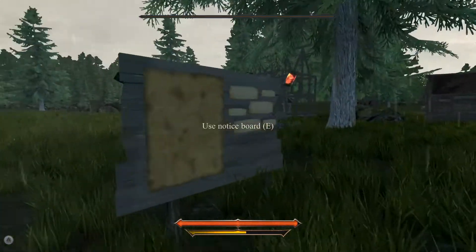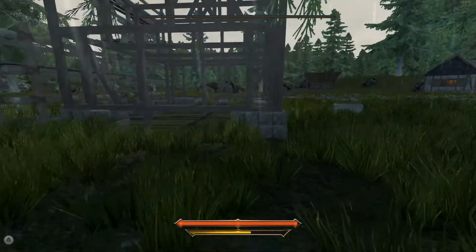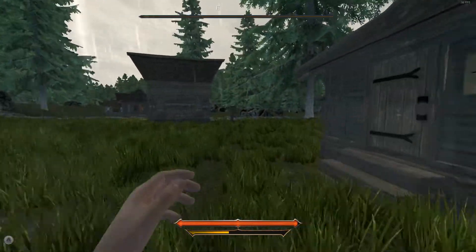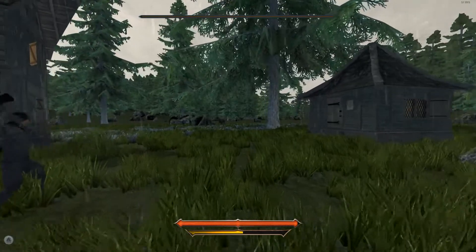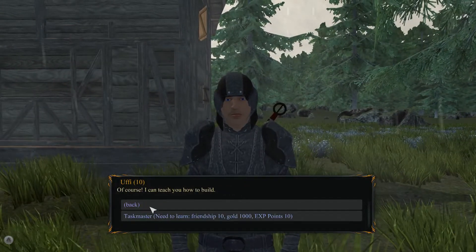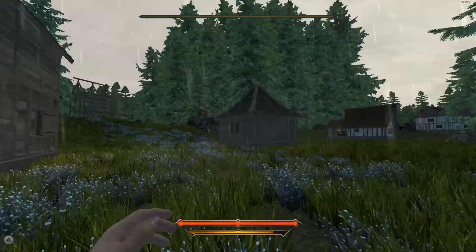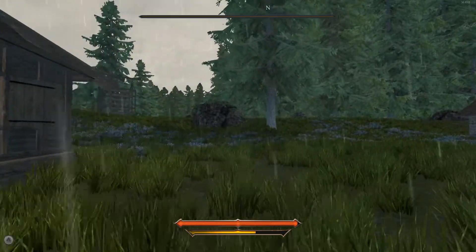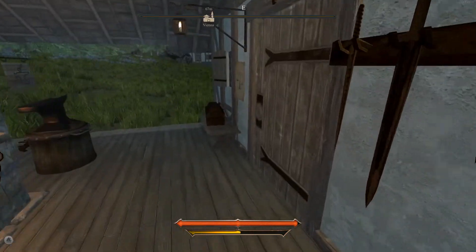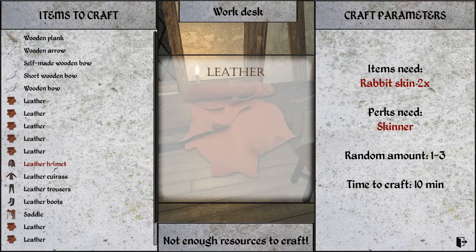I still haven't even once gotten myself the sergeant skill and built a warband. Here we have another villager. It would be nice to see your own house on the compass. Taskmaster. He's just a builder. It appears that we can loot the bodies of these settlers and bandits and all the people we kill or happen to kill. Good to know.